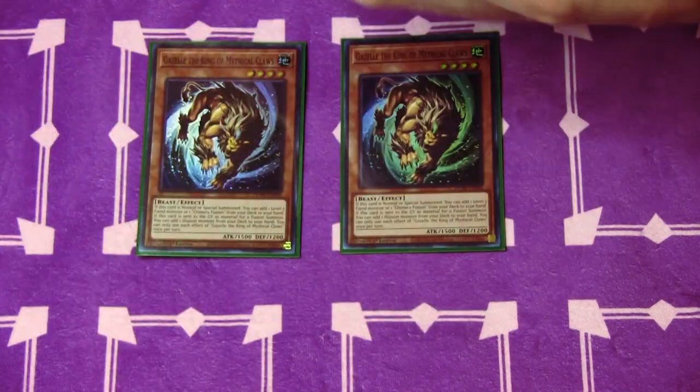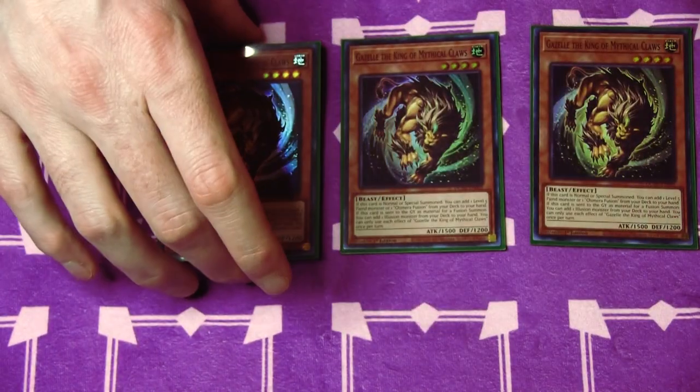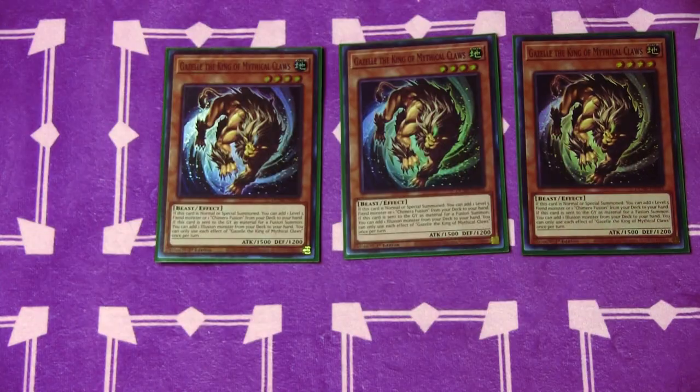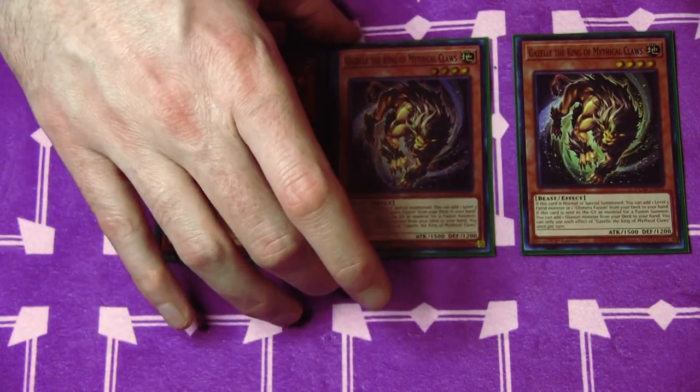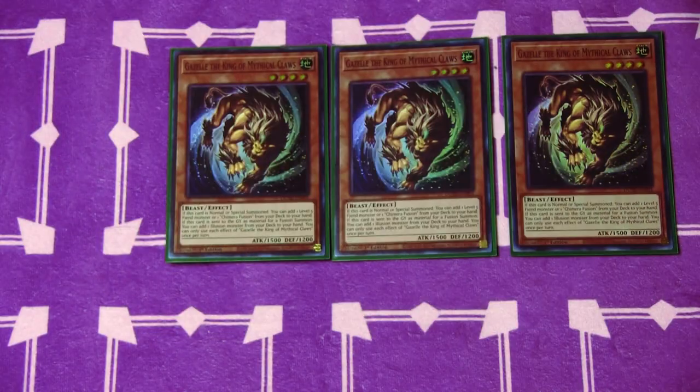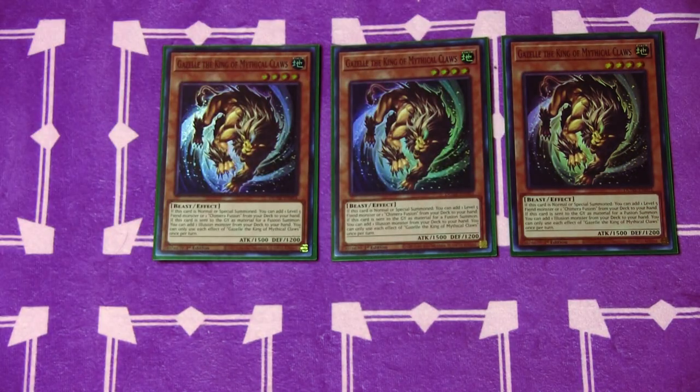We're going to start things off with three copies of Gazelle the King of Mythical Claws. It will search either a level five Fiend or Chimera Fusion. It is typically your best normal summon. There is an additional normal summon in the deck that you sometimes utilize, but this is the most common one.